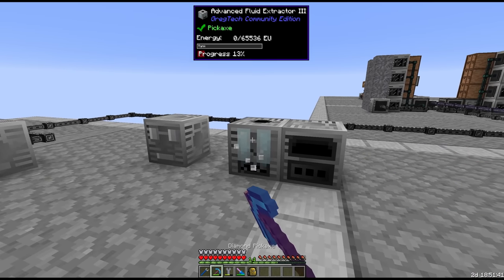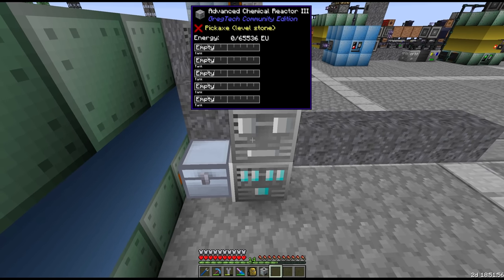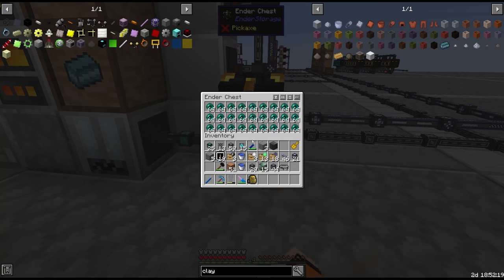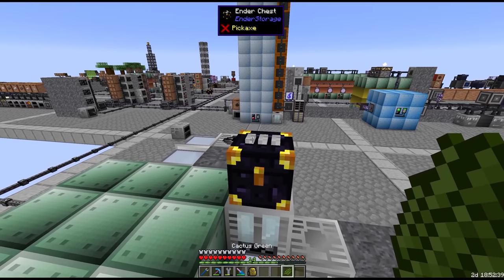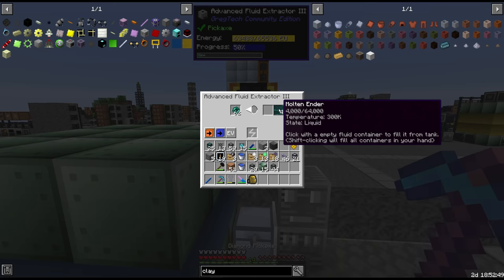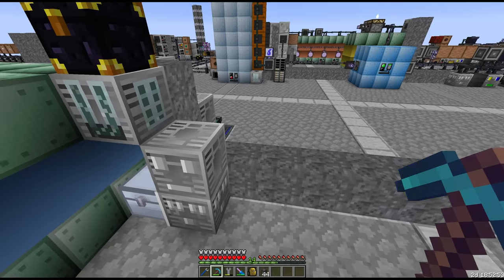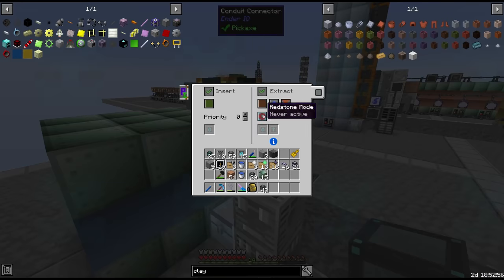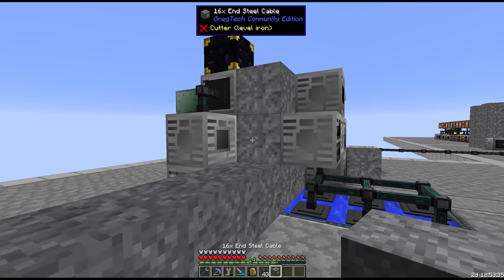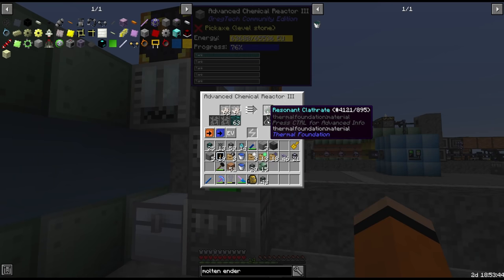We also need an electrolyzer here - it's for the glass coming out of the multi-smeller. We'll place a buffer chest just in case we need more than one electrolyzer, with an EV conveyor on the chest and we're making nether quartz. Next we need our fluid extractor and chemical reactor. The nether quartz is going to be chemical reacted with liquid ender, or molten ender - we have an ender chest frequency set for this at double white green. A conveyor set to import will pull in the pearls, giving us molten ender which goes into the chemical reactor via ender fluid conduit. This gives us resonant clathrates, which we will buffer since we need them later today.